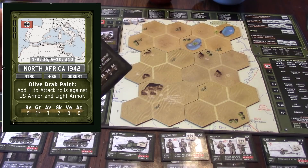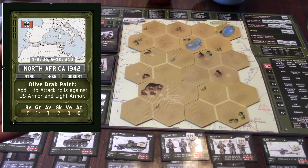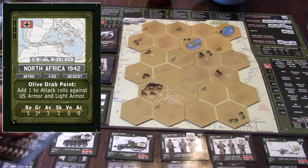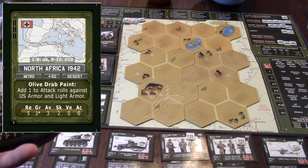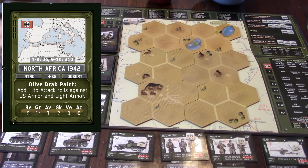Below where it tells you the terrain, you'll have any special rules for the campaign. For example, this one says 'add one to the attack rolls against US armor and light armor.' That's to signify that when forces went to North Africa, equipment wasn't well-matched to the environment — similar to what I experienced on my first tour overseas, where Marines were still in old-school jungle fatigues while Army personnel had digital desert camo and all the latest gear.